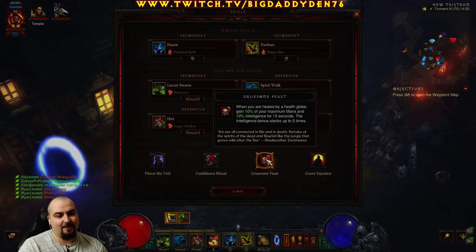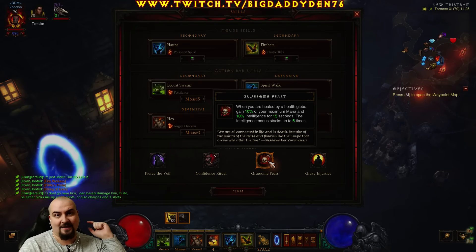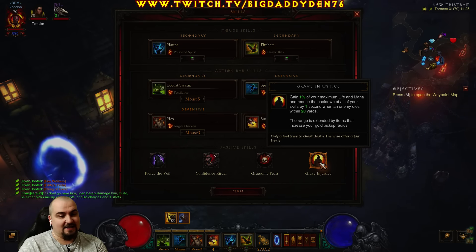Now if you kill that elite pack, pick up all the globes with Gruesome Feast — it gives you a massive intelligence bonus which makes all your DOTs much much stronger, and your initial chicken explosion much much harder. It's basically a big damage buff. You want to resume into the next elite pack before it drops off. And then Grave Injustice — as you explode with the chicken and the DOTs and everything around you, it gives you a cooldown so you can redo your Angry Hex again and blow stuff up even quicker.